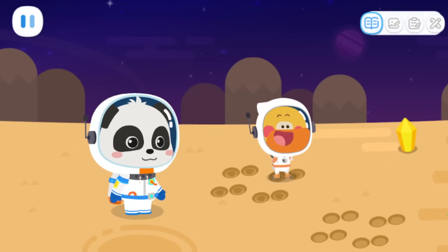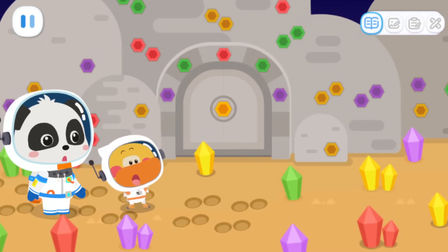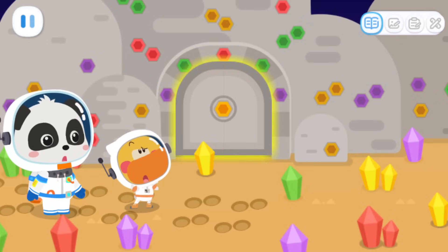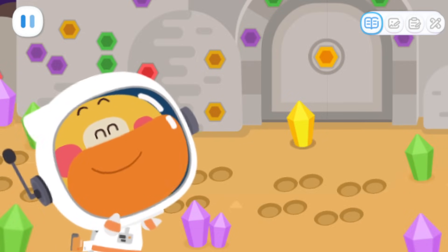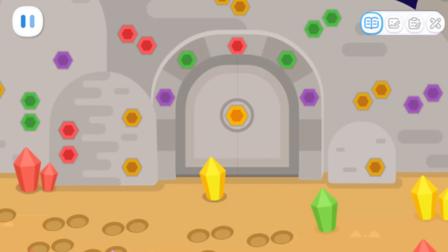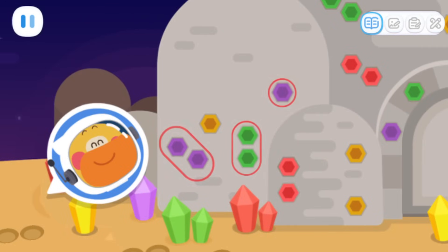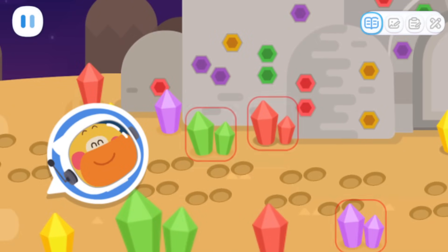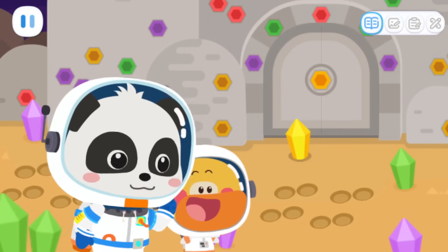Let's follow these traces and find the aliens! Go! Huh? There's a door here! How do we open it? There must be some clues! Let's find them! There are colored holes in the hill! There are some colored crystals on the ground! I got it! Maybe these holes are for holding the crystals of the same color!